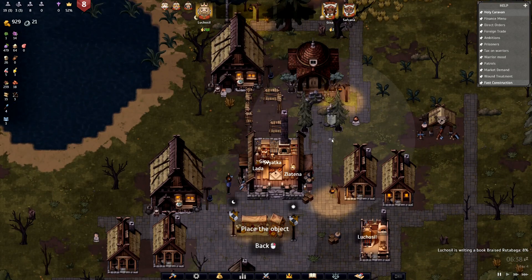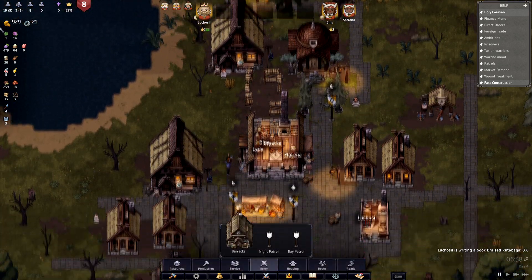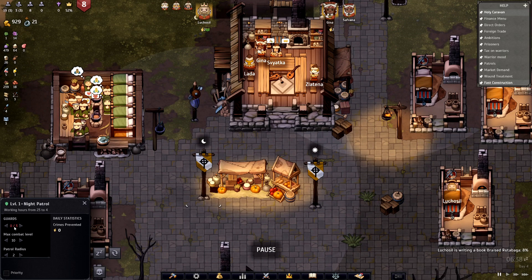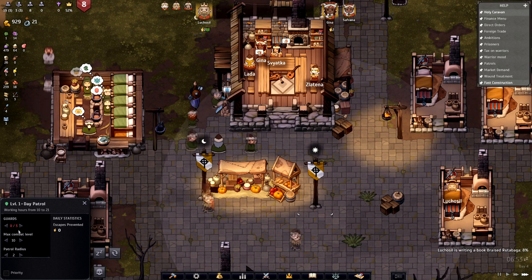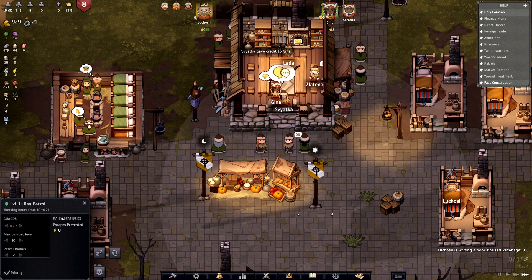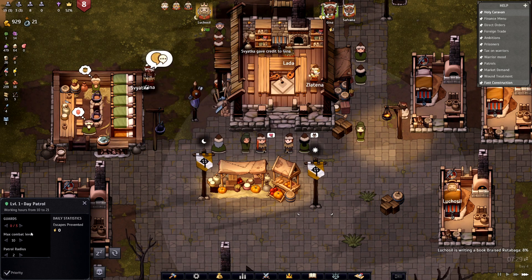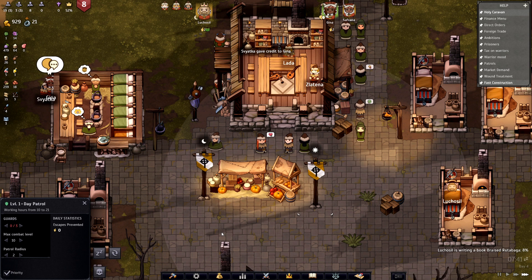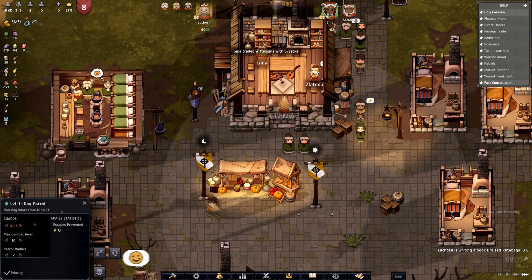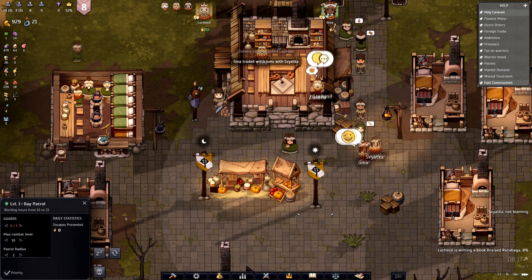If you have enough citizens that have the free time to work there, as you'll see right here, some of the slots will start to fill. If you set priority on them, it would work — but only if you have people available to work here.